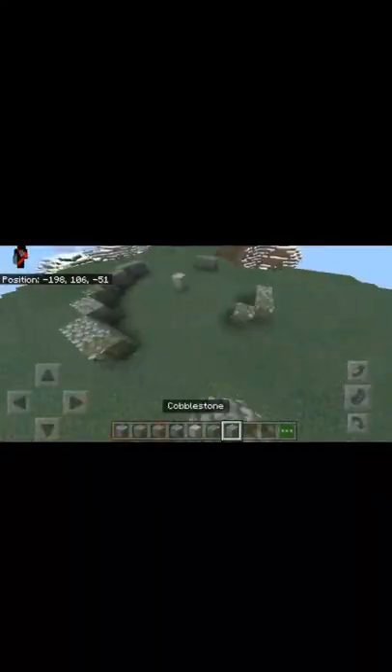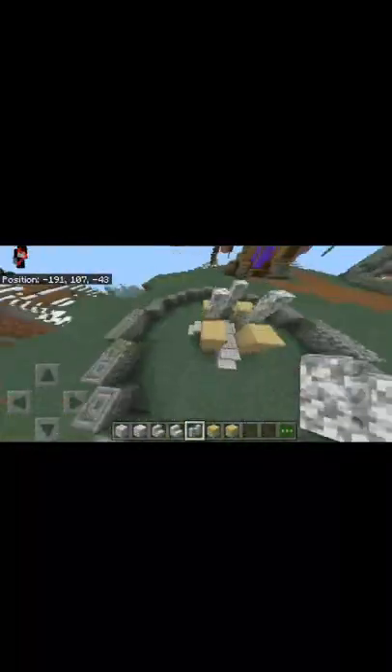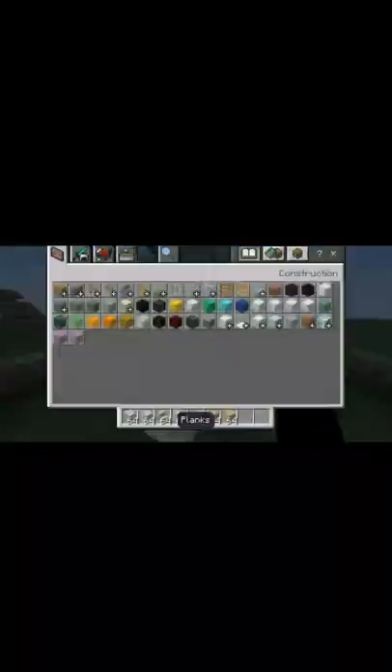I wanted a circular shape, so I made a circular fountain. I created a circular shape and started to create a pillar. I made a pillar.